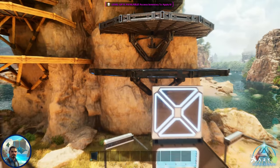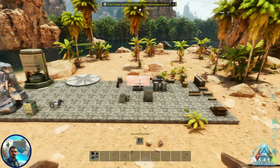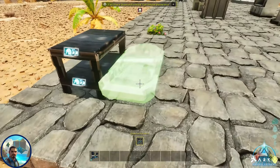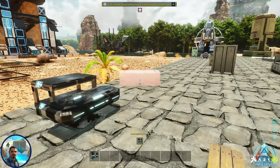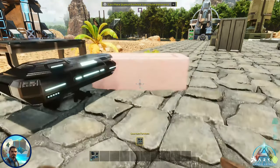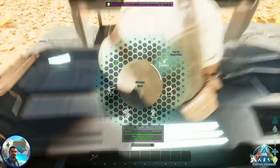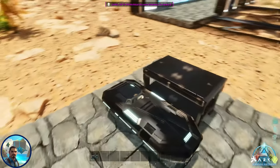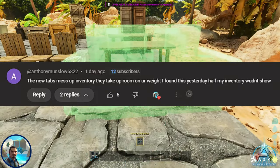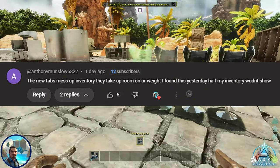I'm going to go through some of the questions from the comments left in the first video on the UI. If you can help with these, great — if not, I understand not everybody's going to have all the answers. Sometimes we'll have to go through multiple sources to find the right answer. So, Anthony Munn Slow says: the new tabs mess up inventory, they take up room on your weight. I found this yesterday — half of my inventory wouldn't show.